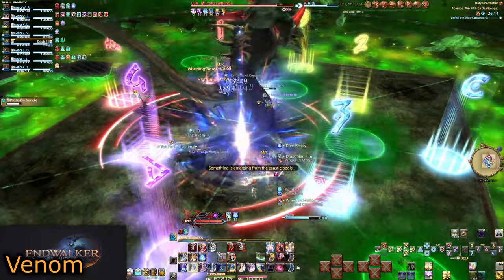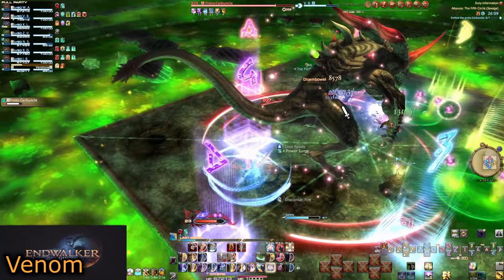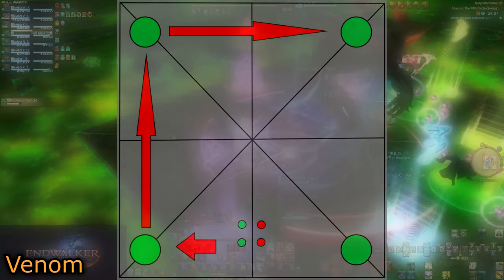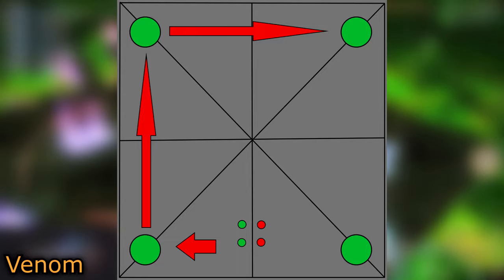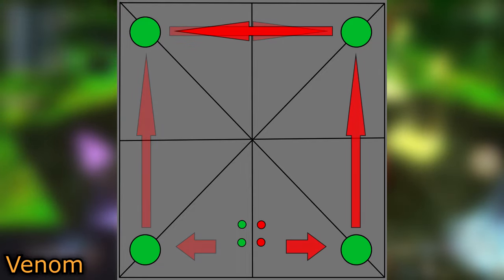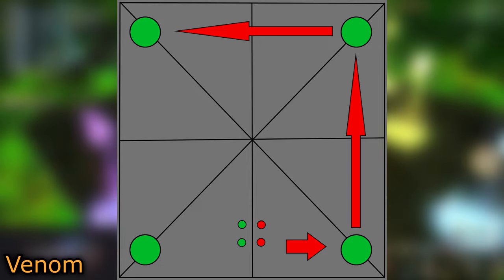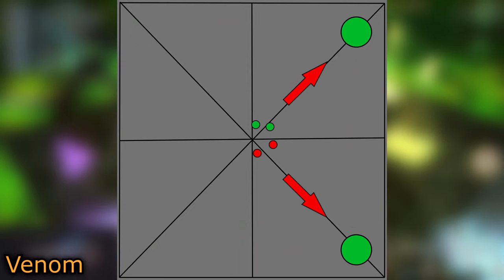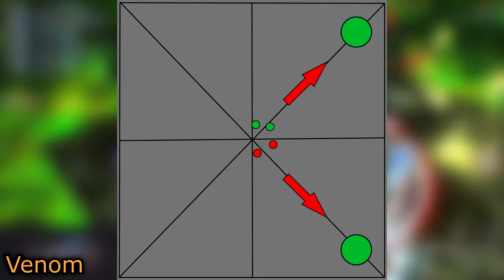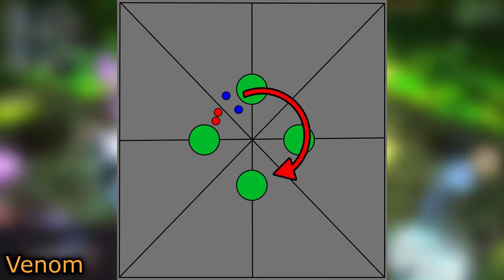Agree on a mental clock spot to begin and rotate around in opposite directions. Say south is the agreed upon start point for the outside groups: healers will start south and rotate clockwise until they reach a puddle, while ranged will go counterclockwise. This ensures both outside puddles have a pair. Note that starting south is mental, not physical — both groups can be standing in the middle of the arena before the mechanic goes out and use their eyes relative to south starting positions.